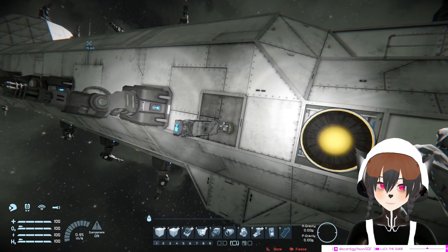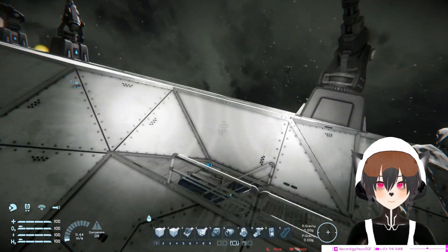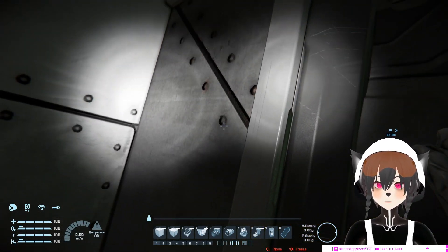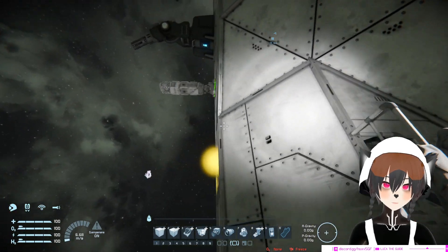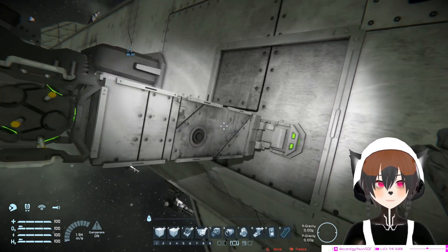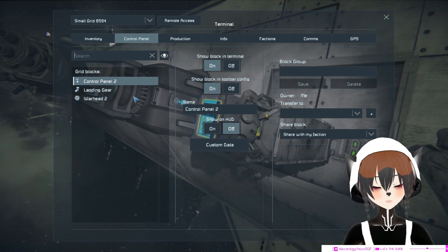Hey guys, so I want to show what happens when you have a loose gyroscope in combat. The way I'm going to test this is that I have a gyroscope here, very loosely attached to the light armor, and I'm going to explode this warhead which is going to make the gyroscope loose.